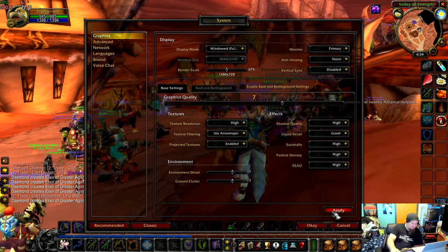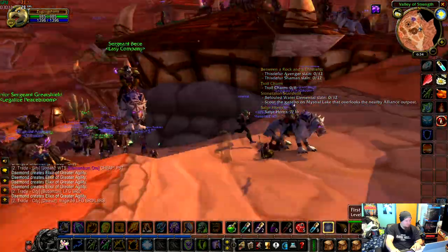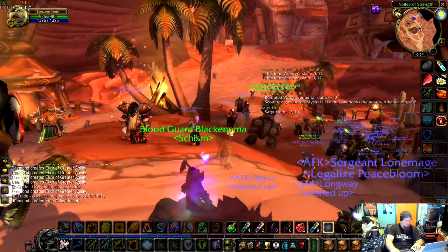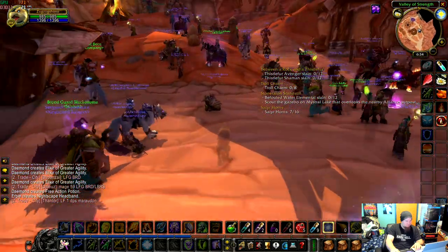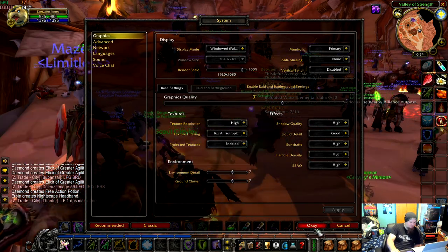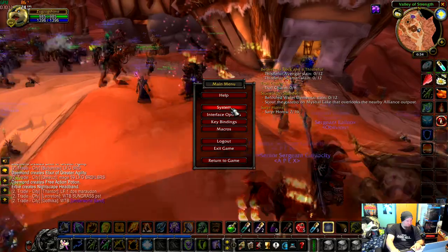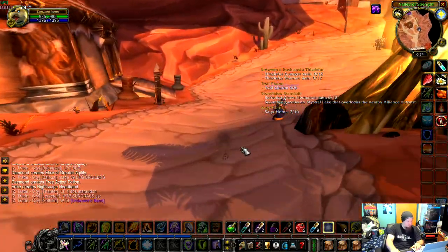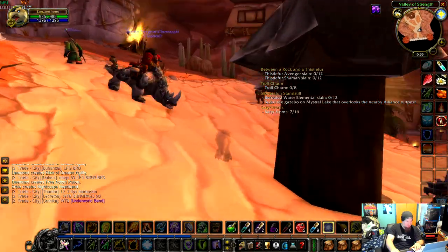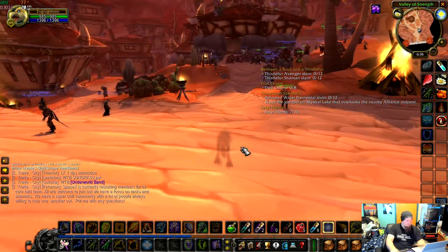Let's set it to graphics 7 and see what type of FPS we get. We're still getting about 18 to 25 FPS. It's not great — it's not unplayable, but it's definitely not a good experience. There is definitely a difference with graphics. And at 1080p we're barely hitting 20 FPS — that's graphics 7 on a Surface Pro at 1080p. But if we go out of the area, we're pushing like 30 FPS, so graphics setting 7 in a low-populated area might just be fine, or if you're not on a PvP server. It's acceptable, not great.